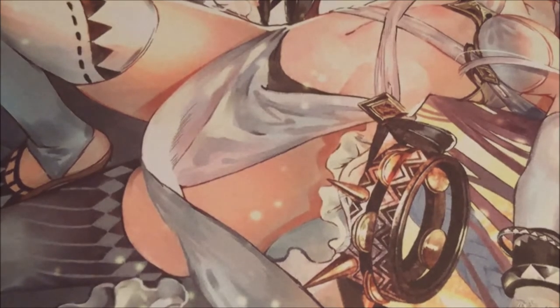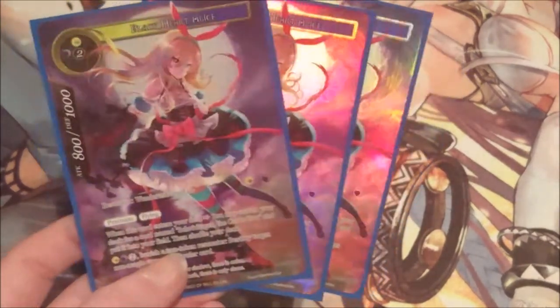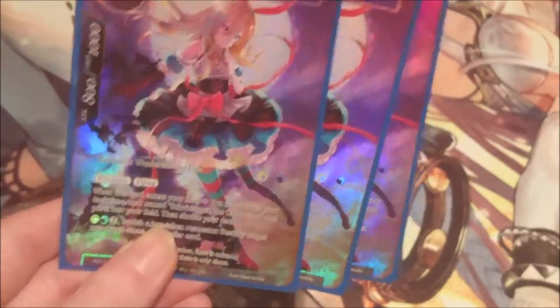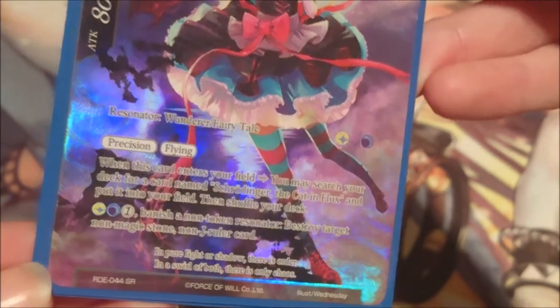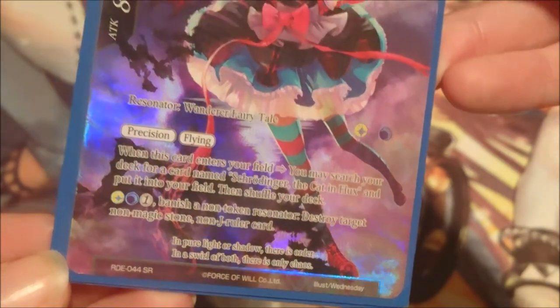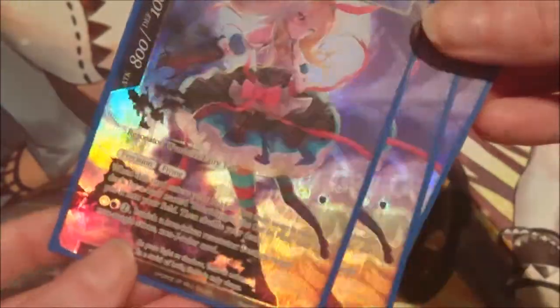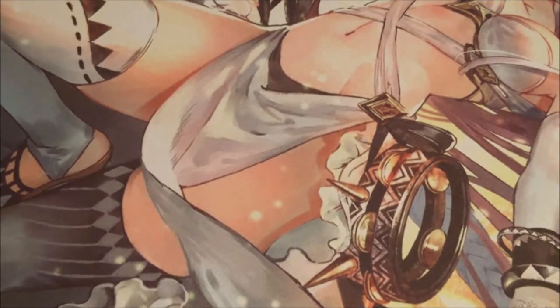Next we have three copies of Black Heart Alice. I do actually have a full playset in full art but I don't run the entire playset. She's a four-cost, darkness light and two void, but we only pay light — 800 attack and 1000 defense. She has precision and flying. When this card enters the field we can search our deck for Schrodinger the Cat in Flux and put him into our field. We're not using her secondary ability since we have no access to darkness — we're mainly using her for flying, attacking, and bringing in Schrodinger.